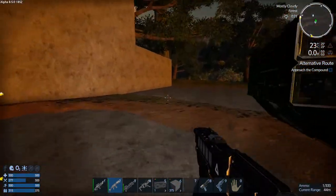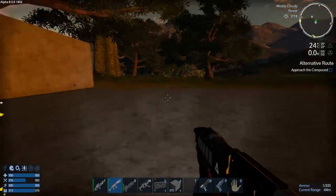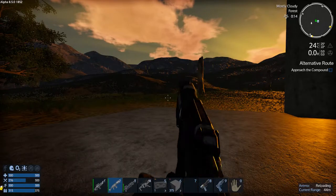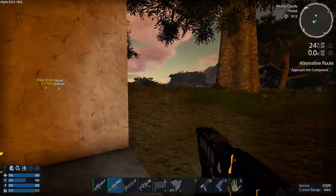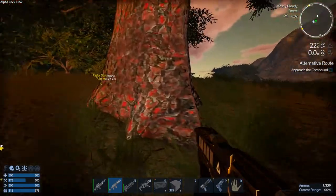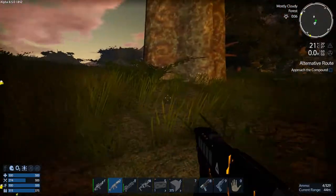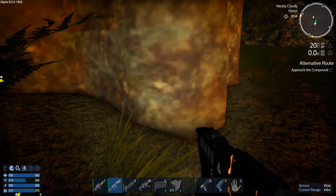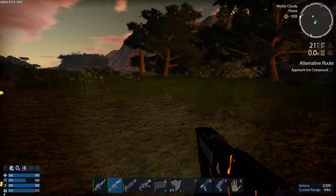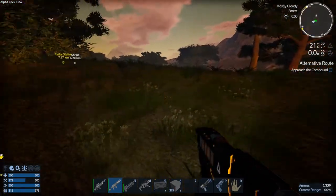Let's go do some shotgun lumberjacking. For those of you who've never done this before, it's always fun. Let's reload just in case we get some critters coming around. Got a lot of shotgun shells. Let's aim down at the trunk. Pick up that wood. Can we do these big ones? Yep — two shots though. There we go — eight wood logs. Shotgun lumberjack!